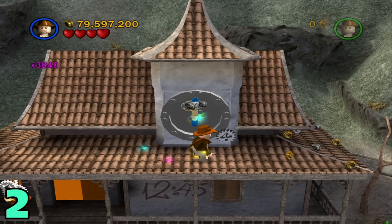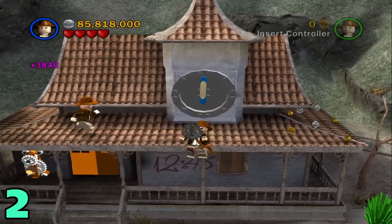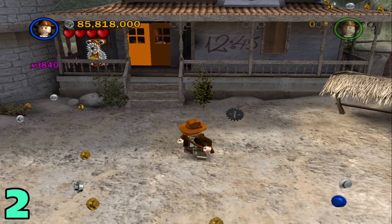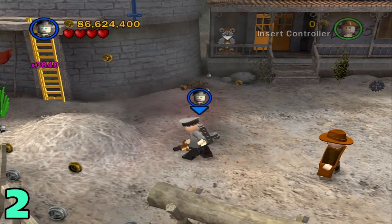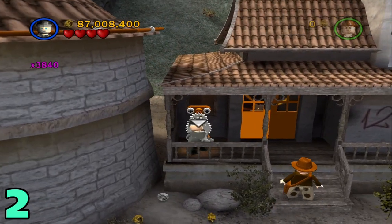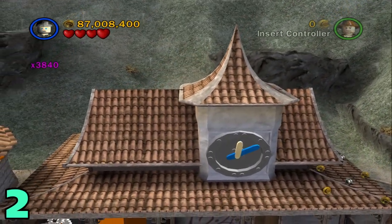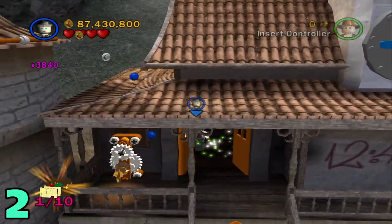Don't need that just yet — build the clock back up. Now we can grab this gear and hop on down. We will need it to continue the story, but we don't need it for this. Switch to a bazooka character and destroy the silver object right here. Grab the key from it, run up the stairs to these buildings and put it in this slot right here, and then start turning it. You just turn until it stops and then the door opens for you.